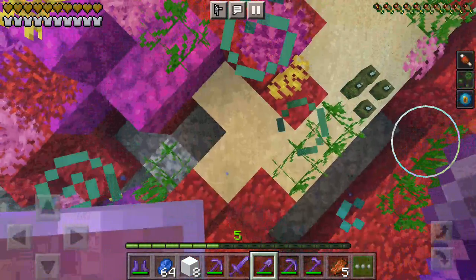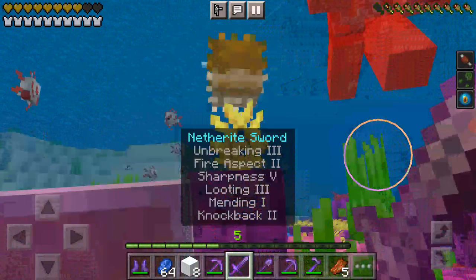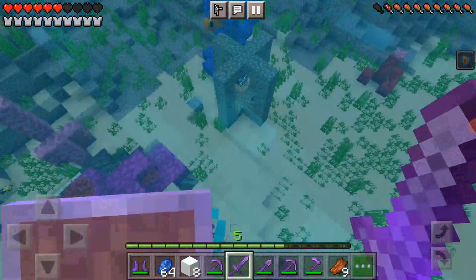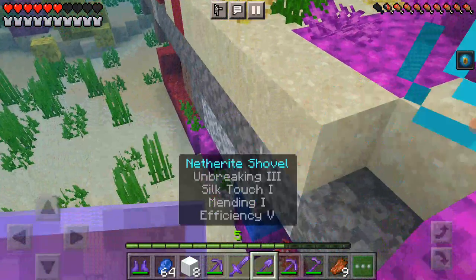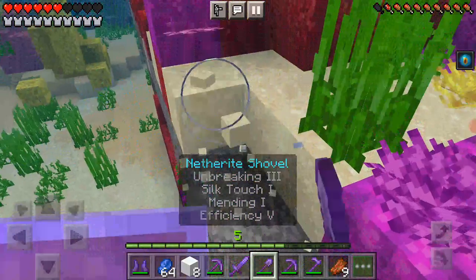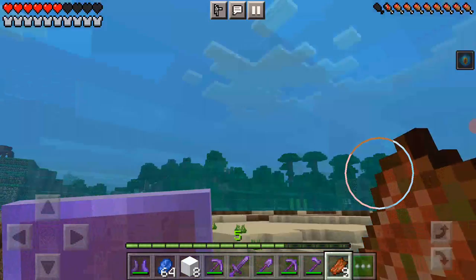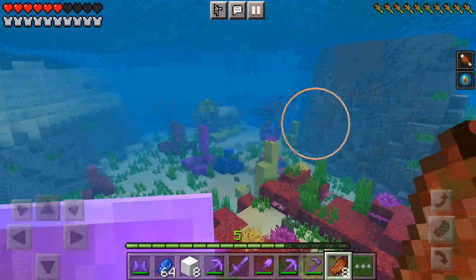I wish I had soup. Dreaded luck. Oh no, that was quick. If you come out of the water your conduit powers stop working. I'll just quickly eat some rotten fish — disgusting. Why do I get poison every single time?